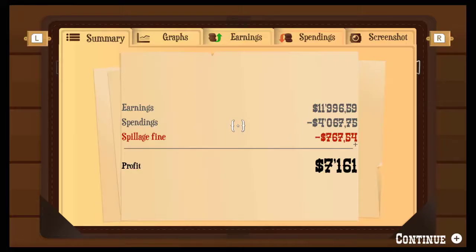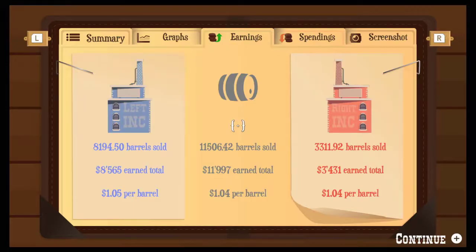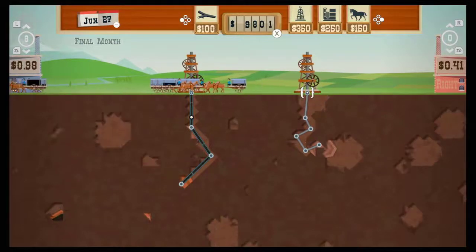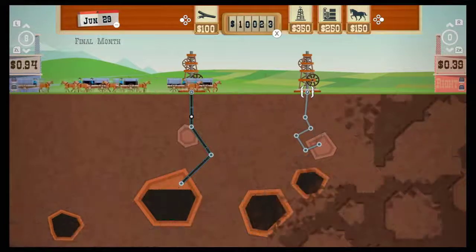After each level, you get a rundown of how you did, featuring a summary along with graphs of earning and spending, which can be helpful in determining what you might want to do differently the next time around. When you first start off, these levels are only going to last a few months, but it won't take long until the standard stages last an entire year, and if you feel like you've cleared out all the oil available, you can always choose to end a level early.